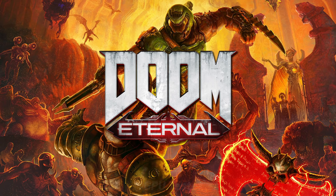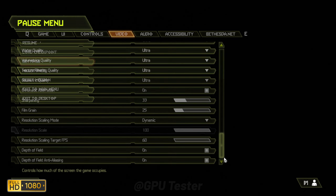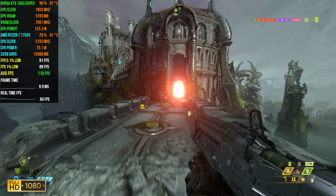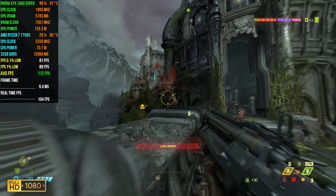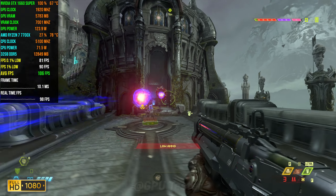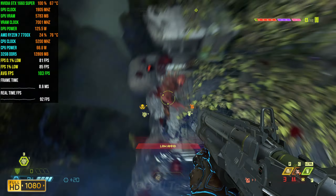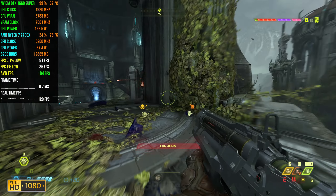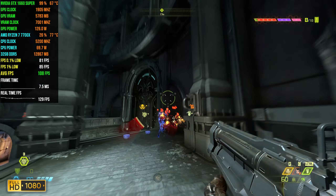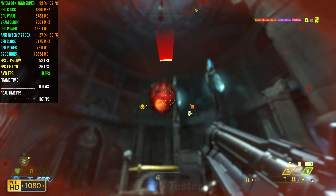Next game we have on the list is Doom. We're going to be playing at 1080p using the ultra quality setting. Doom runs as smooth as butter on every card I've tested it on. In terms of numbers we get 102 FPS on average with 1% lows coming in at 87 and 0.1% lows coming in at 82. It's a really fluid experience and I would have a lot of fun if I had to play Doom on the 1660 Super.